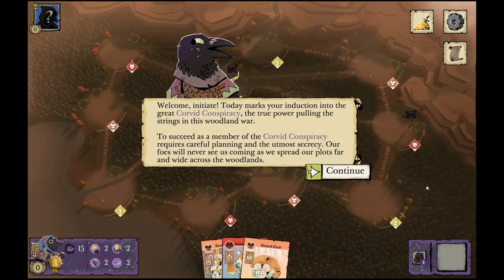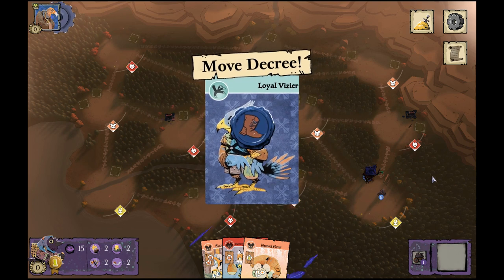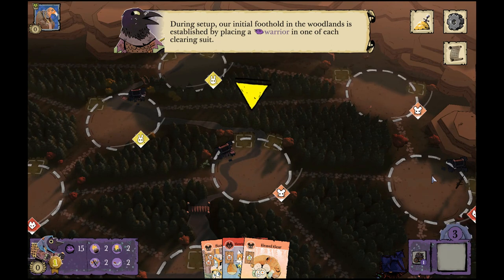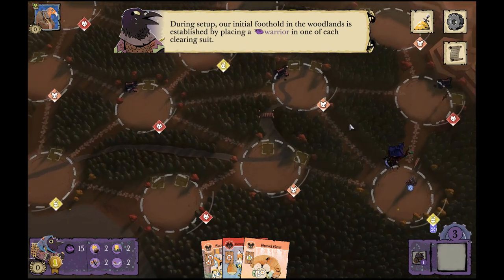Today we'll look at how to play the Corvid Conspiracy in Root. This is an absolutely fantastic game, and this faction is really hard to learn — it requires careful planning and the utmost secrecy. When you're beginning the game, the factions play as usual. With the Corvid you get to place one warrior in each clearing of a different suit; you're not limited to placing them next to each other, you can put them anywhere.